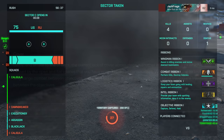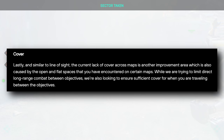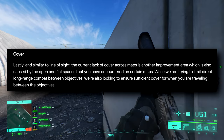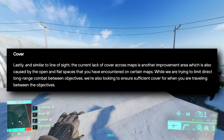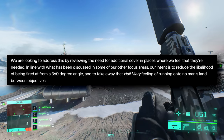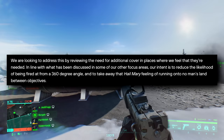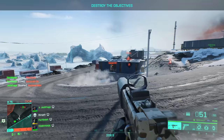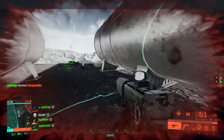The final section is cover. Similar to line of sight, the current lack of cover across maps is another improvement area caused by open and flat spaces. While trying to limit direct long-range combat between objectives they're also looking to ensure sufficient cover exists when traveling between objectives. They're addressing this by reviewing additional cover placement where needed, with the intent to reduce the likelihood of being fired upon from a 360-degree angle and to remove that hail-mary feeling of running across no man's land between objectives. A lot of maps in 2042 suffer from this — there's a massive lack of cover even around some objective areas.